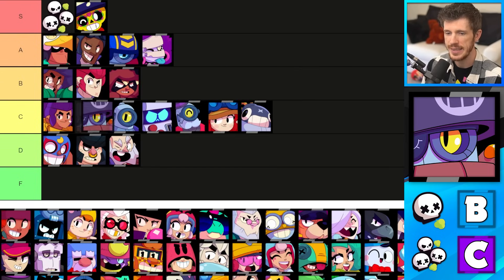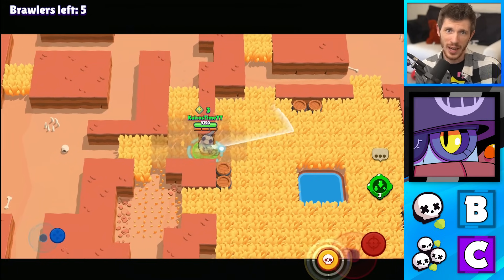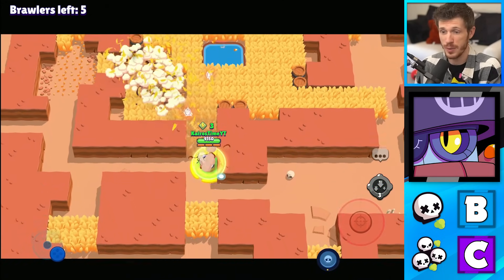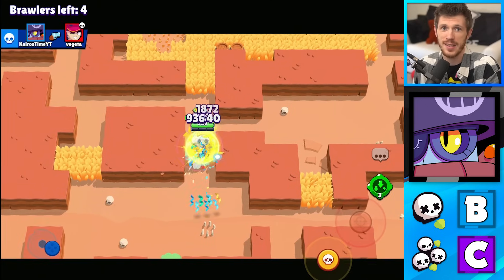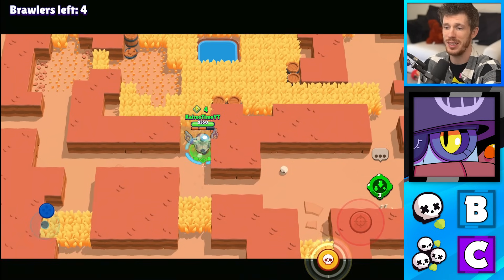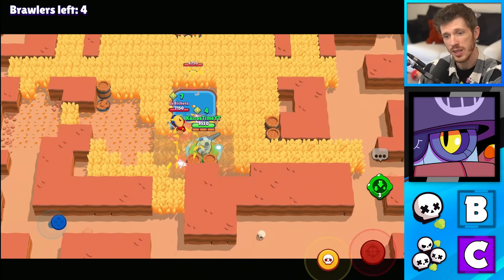Darryl gets B tier for Solos and C tier for Duos. Despite having a short range, Darryl is actually pretty good in Solo Showdown because of how well he can automatically charge up his super and roll onto somebody to assassinate them. This is less useful in Duo Showdown where rolling onto somebody usually means you're going to be dealing with them and their teammate as well.